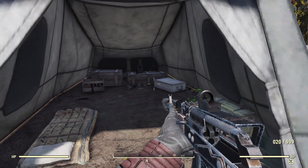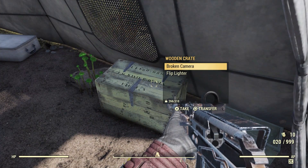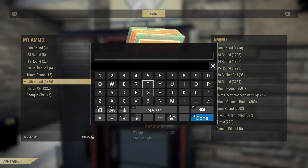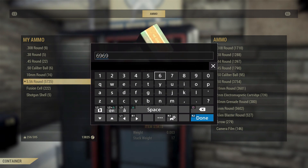My favorite one, and honestly I think this is the best one out there: we can actually type in quantities. You know what? I don't care if every other game under the sun has this. Fallout 76 didn't — rejoice.